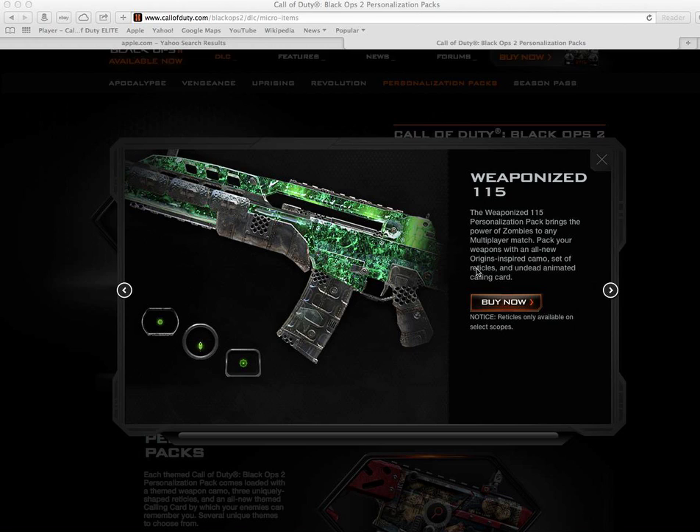The first one, which is my personal favorite, is Weaponized 115. This one brings the power of zombies to any multiplayer match. It's pretty cool because when you move your gun or reload — like with a DSR — it kind of moves with it, which I think is pretty beast. It comes with three reptile reticles, which are really nice. The new calling card is a movable one, like all the new DLC 2 ones — it's a picture of Big Daddy with lightning and everything. It's really cool.